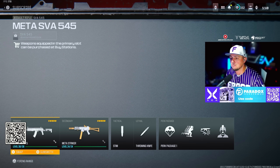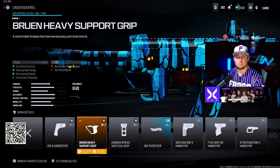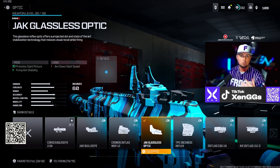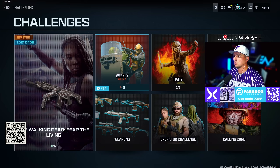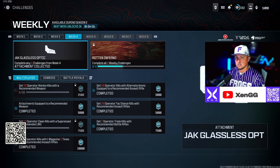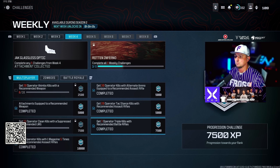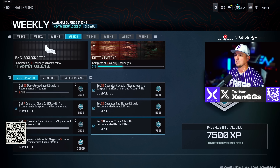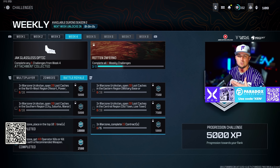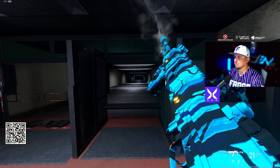For this first set of loadouts we're going with the SBA 545 and the Striker. The SBA 545 build: Zeman 35 Compensated Flash Muzzle, STV Precision Barrel, Bruin Heavy Support Grip underbarrel, 60 round mag, and the new Jack Glassless Optic. To unlock that new optic — it just dropped this week and gives you a little blue dot reticle — go to your weekly challenges, and complete any five challenges from Week 4. I did it in multiplayer in about 10 minutes doing assault rifle challenges first. In the firing range this setup has very little visual recoil at all.